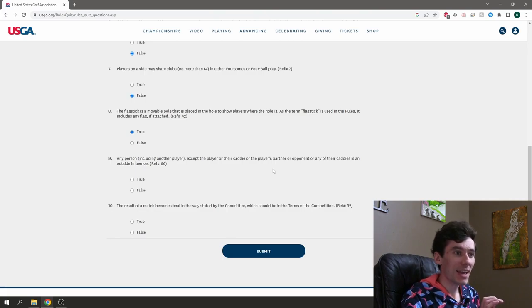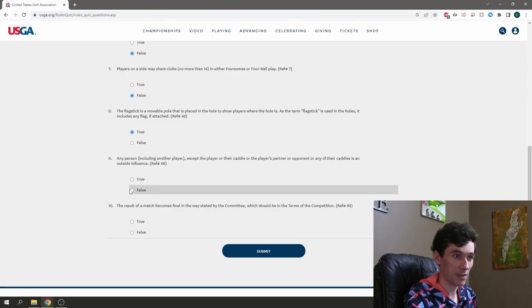Any person — including another player, except the player or their caddy, the player's partner or opponent, or any of their caddies — is an outside influence. I feel like an opponent would count as an outside influence, so it's weird they're excluded. That exception list feels too large. I'm going to say false on this one.